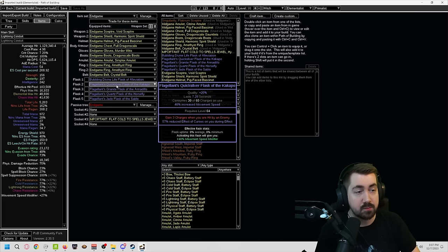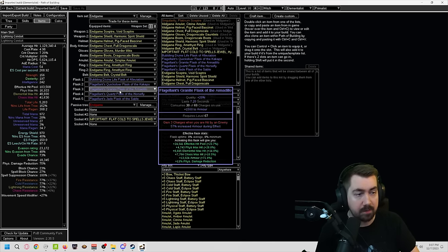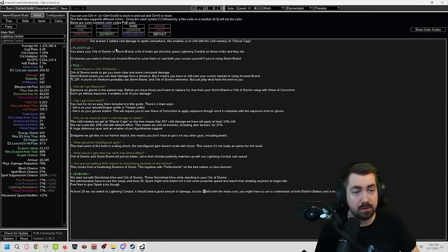For your flasks, we're going for Flagellant — that means they're gaining charges when you're hit by an enemy. The level 3 only appears at item level 80 or something like that, so early on you're just going for 2 charges when hit by an enemy.